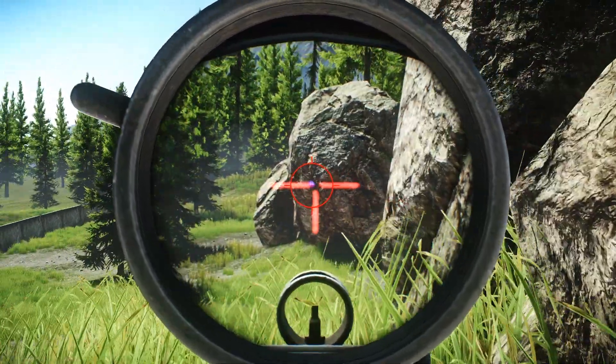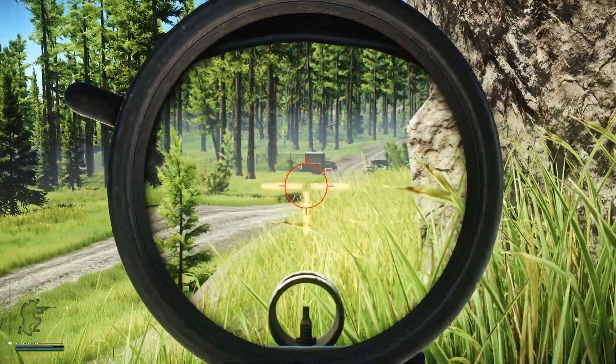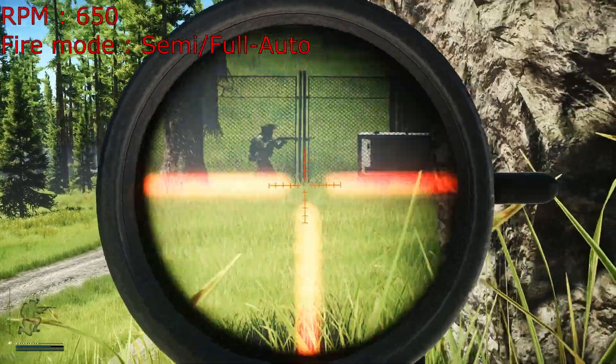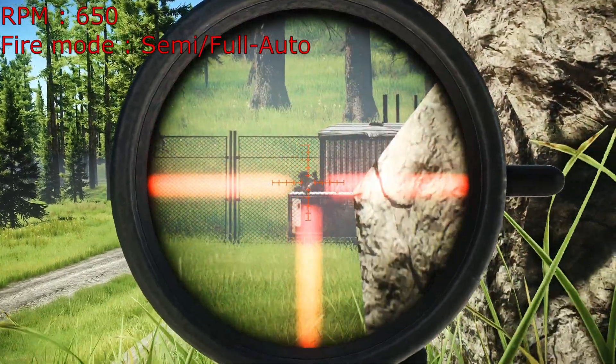The RPK is quite similar to the AK-74, just in a light machine gun configuration. The RPK-16 shoots 650 rounds per minute, which is a pretty decent fire rate — ever so slightly above the average fire rate for most guns. Being a light machine gun, it can of course be fired in fully automatic mode.